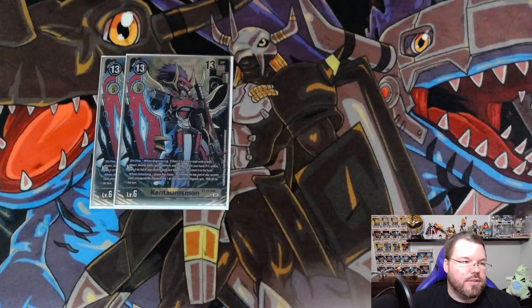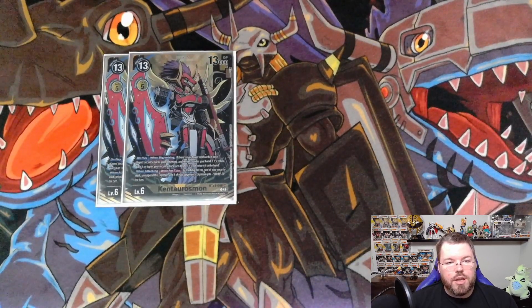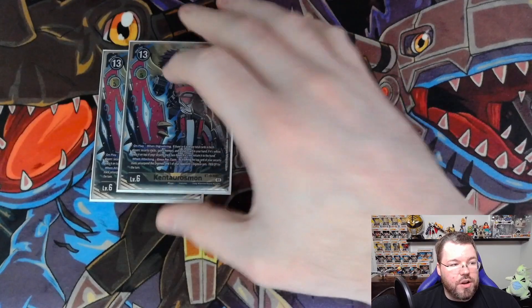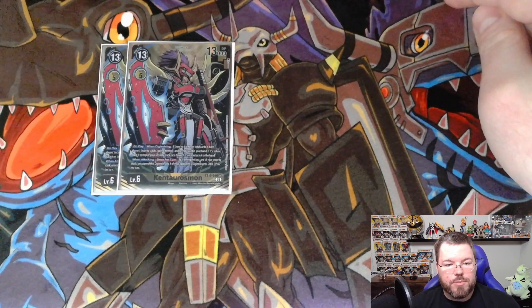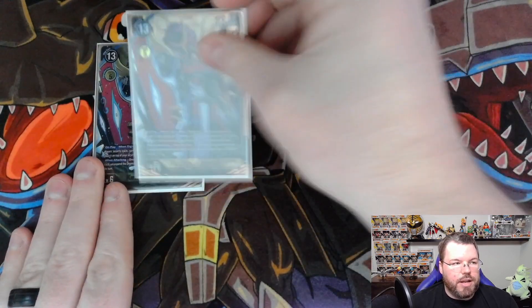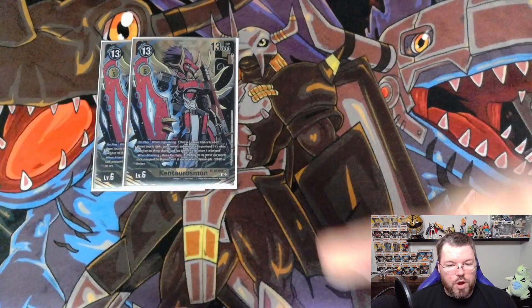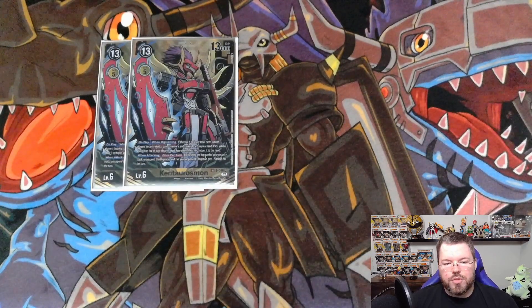On to our next Royal Knights — we're playing 2 Kentorusmon. His effect is on play: if you have 6 or fewer total cards in both players' security, you gain 3 memory, and then you reveal a yellow card in your hand and put it on top of your security stack face down. He also has when-attacking once per turn: you can trash the top card of your stack to minus 7,000 DP on something and unsuspend him — kind of like BT4 War Greymon, except you trash the card instead of adding it to your hand. He's another out to Psychmon/Solormon. Really cool too because if you get down to 6 or fewer security cards and you Omnimon out him from your stack, you get to gain 3 memory back — so he effectively saves you 3 memory on the Omnimon play.